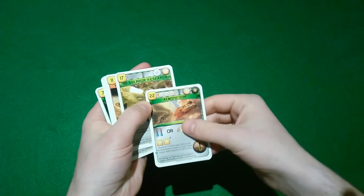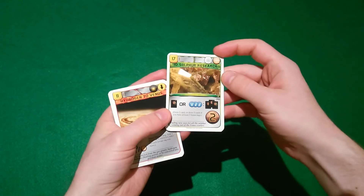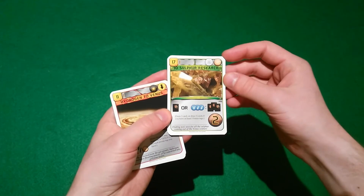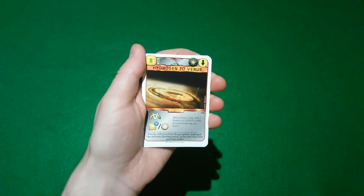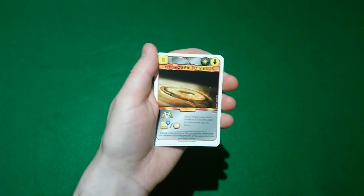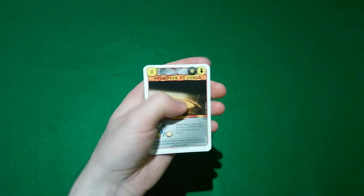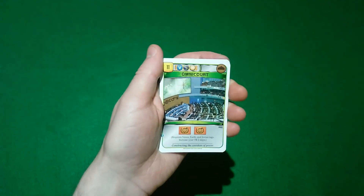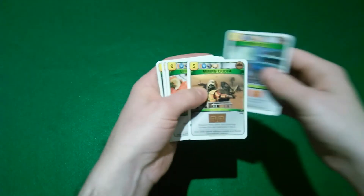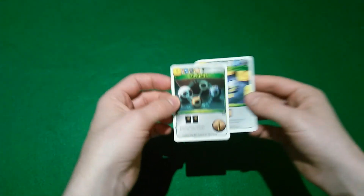The Venus deck also augments the Jovian strategy. It adds a handful of new Jovian tags in the form of Atma Scoop and Io Sulfur Research. Io Sulfur Research lets you draw one or three cards depending on your Venus tags and is worth two points. Hydrogen to Venus is another way to integrate these two strategies — this card lets you put one floater on a Venus card for every Jovian tag you have, which can be quite a big points bonus or allow you to use floater cards more efficiently. There are also several cards requiring Venus, Earth, and Jovian tags, offering two TR, some steel production, some points, megacredit production, and card draw.